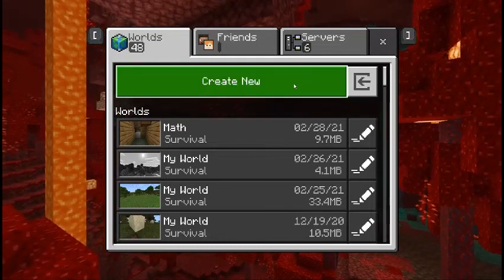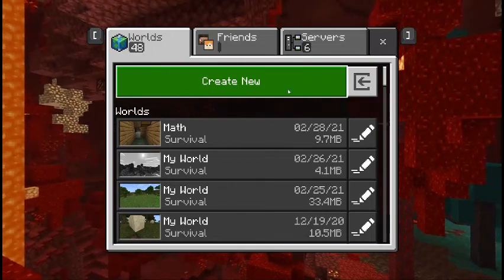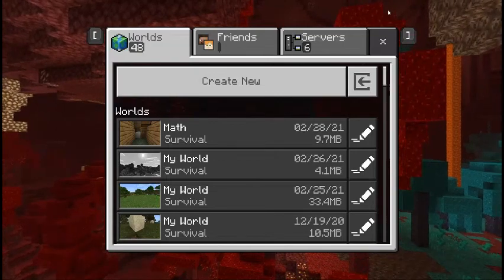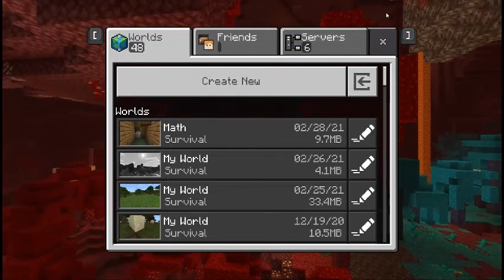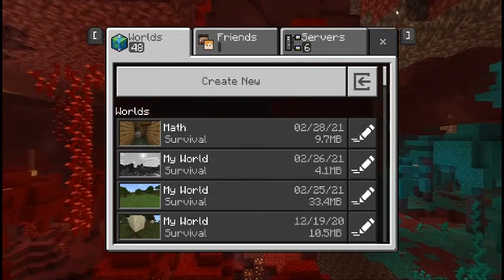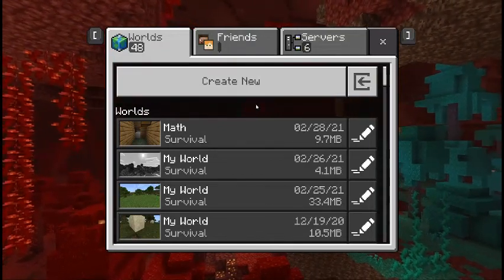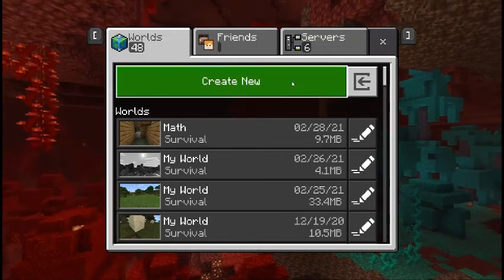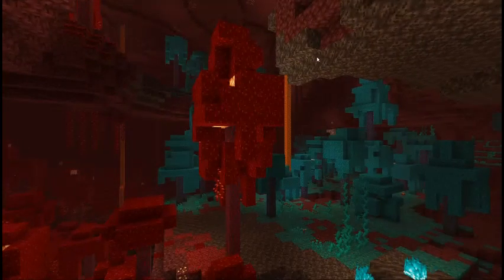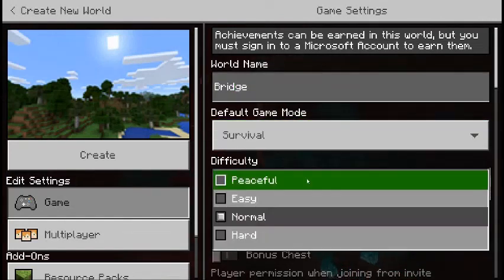Welcome everybody to a new video. You might be wondering why Perry is recording. I found out our computer came pre-installed with Minecraft — it's a trial version, not full Minecraft. I thought I'd go ahead and make a good video, so I'm going to do one on bridging — how to bridge when you're on a computer. Let's call this 'Bridge.'